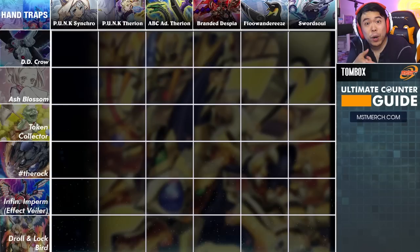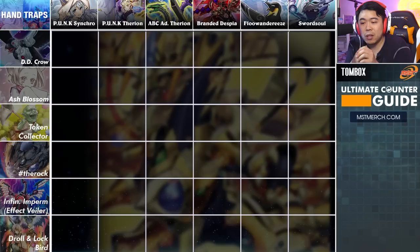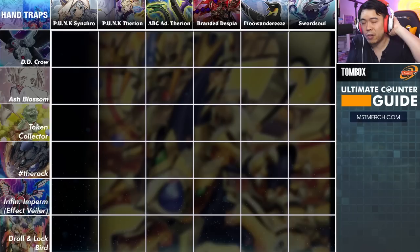Across the top we have our matchups: Punk Synchro, Punk Therian, ABC Adventure Therian, Branded Despia, Flounderees, and Sword Soul. These are some of the most popular matchups that have seen the most success so far. For Punk Synchro, I'm going to be inclusive of anything that relates to Punk — the Punk combos, the Vampire-Zombie or Zombie-Vampire combos and Scythe locking. For ABC Adventure Therian, the most popular build right now is the Link build, which is the one that's seen the most success, including most of the undefeated first-place regionals and Team Samurai X1's ABC. I am an ABC god myself, so that's what we're going to cover.